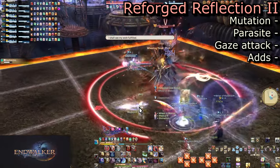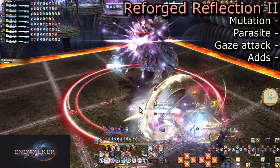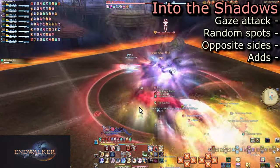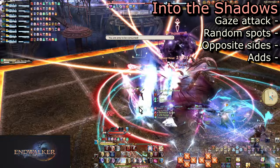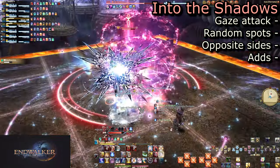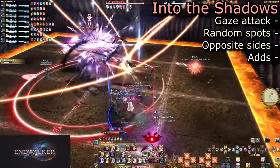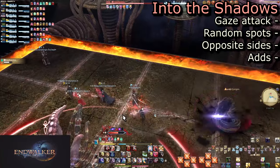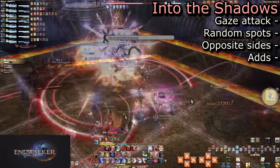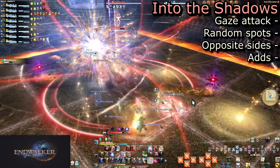Mechanics will repeat until a second Reforged Reflection. This time he becomes a parasite. Into the Shadows will send two targets into the ground, which will burrow around and stop at opposite ends of the arena. The stopping point is entirely random besides being at opposite ends. When they rise out of the ground, they will cast a gaze attack — look in a direction away from both parasites as they rise up.